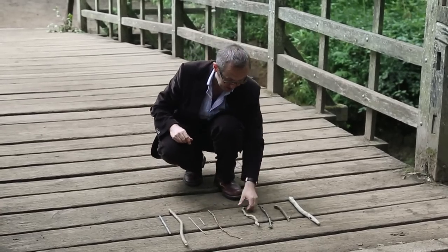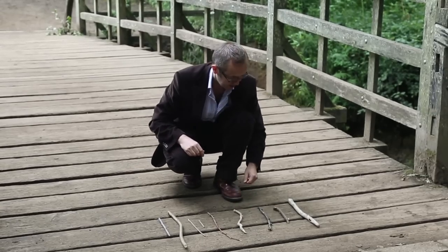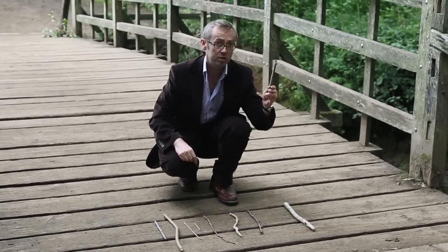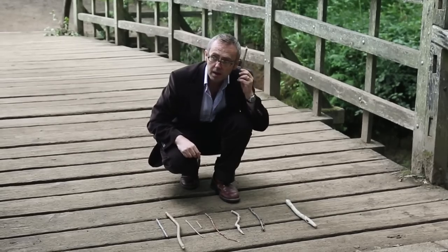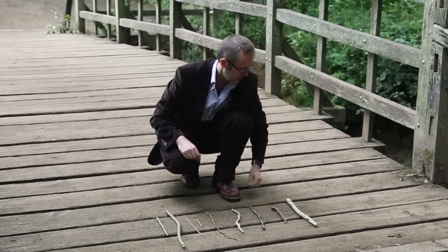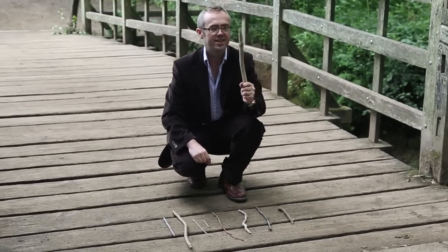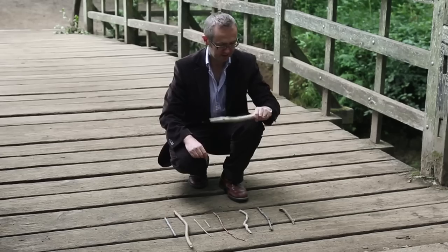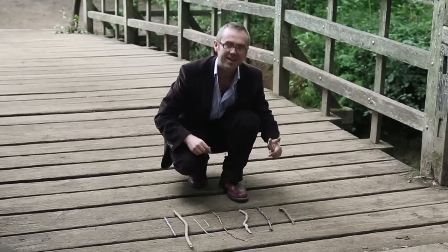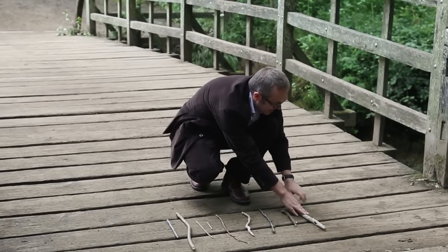And now we have Tigger's — what a bouncy stick, so bouncy, so bouncy, I can barely control it. Christopher Robin's stick. Eeyore's — as you can tell if you listen very closely. Yeah, that's definitely Eeyore's. And finally, the quintessential Pooh stick — it's Pooh's own stick. What a great stick this is. And oh, what a sticky stick it turns out — he was probably eating honey when he picked it. It really is a very, very sticky stick.